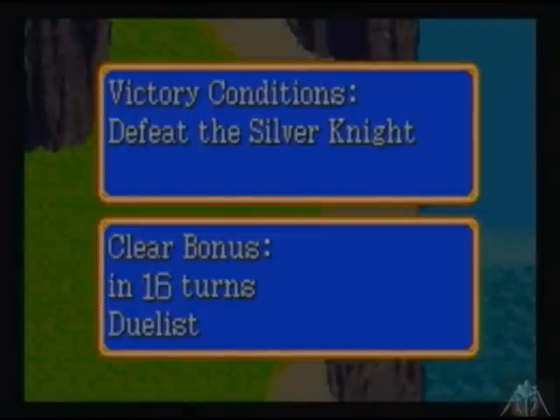Victory conditions: defeat the Silver Knight. Clear bonus in 16 turns and we get the Duelist, which I believe is an arrow. There are two cards to get here. One, if Teo or Ahnri kills the Silver Knight, we get the Silver Knight card.